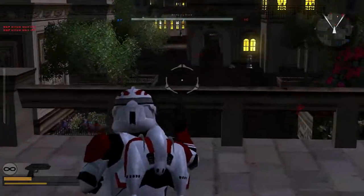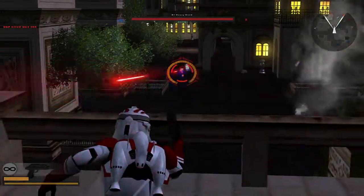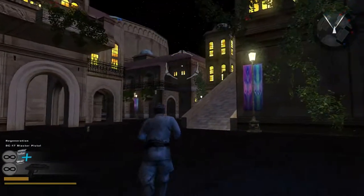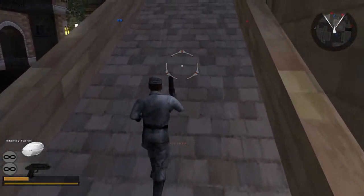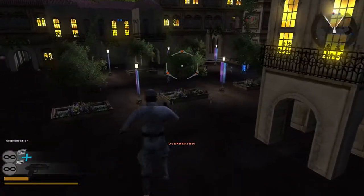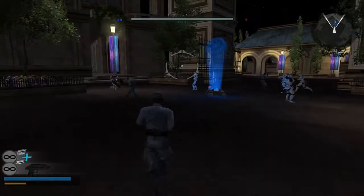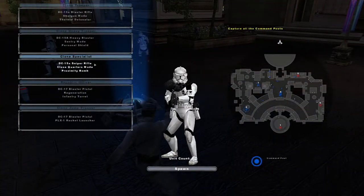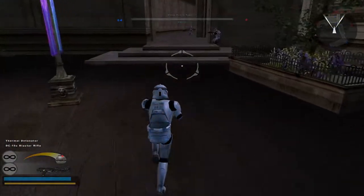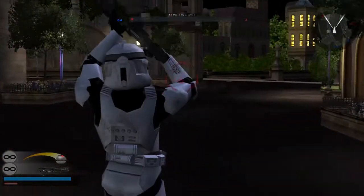A command post is under attack. I try the support trooper — the Republic officer — but he only gets infantry turrets, regeneration, and a pistol, not much I really care about. I need health. No wonder we were losing reinforcements — we barely had good ones. I'll switch back to the assault trooper, who I like best.